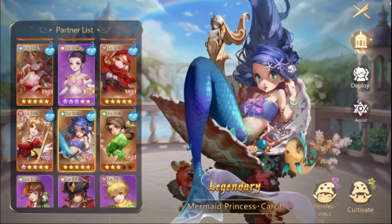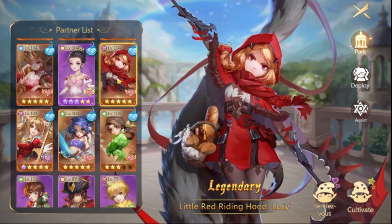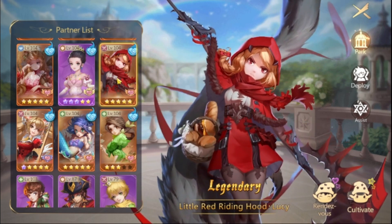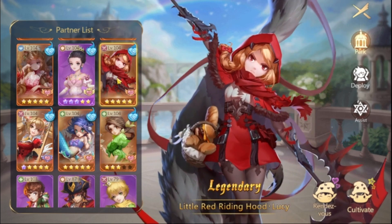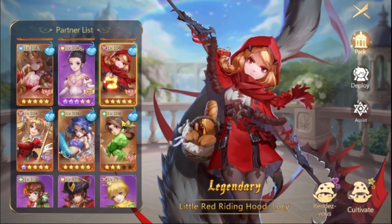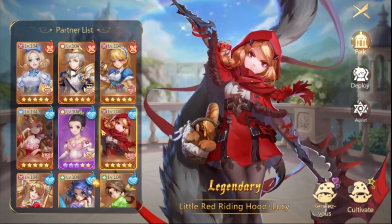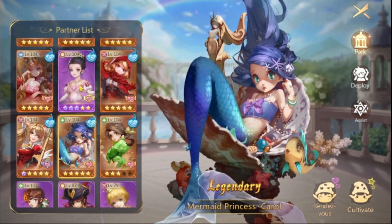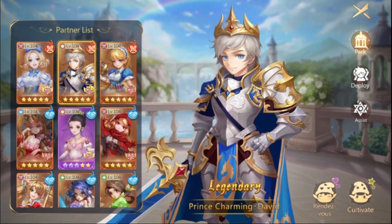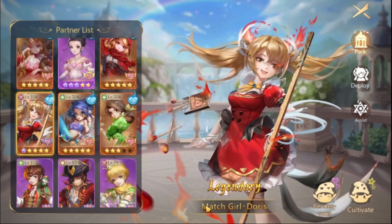For the third partner slot, you can use either the Match Girl or the Little Red. Little Red is handy if you're focusing on slowing the enemy team or wasting their time by stopping them from casting skills. So in the end, the best BvB setup is Snow White, Little Red or Match Girl, and Mermaid. For BvE, it's Snow White, Prince Charming, and any of the third options — Little Glass, Little Red, or Match Girl — any of these will work perfectly fine.